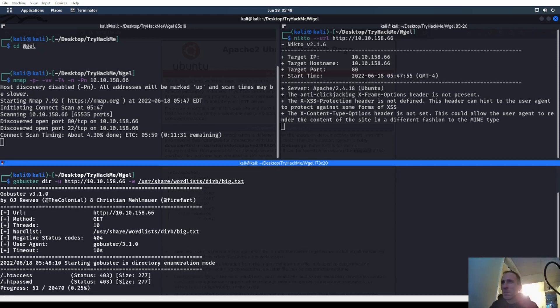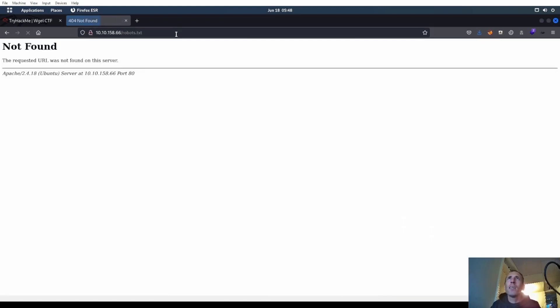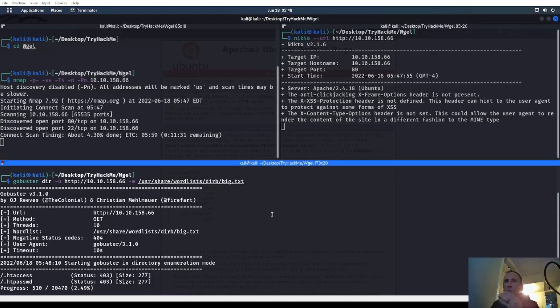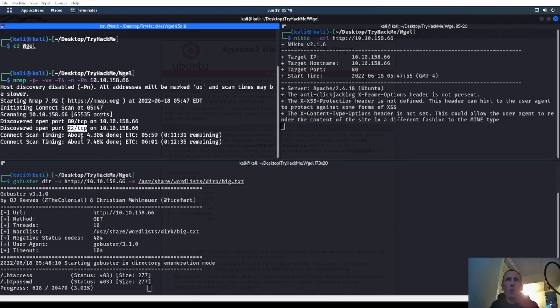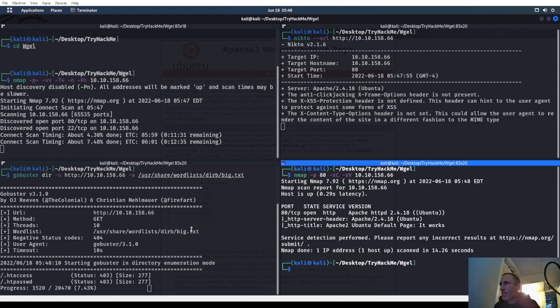Also manually enumerate - see if we have a robots.txt or anything like that. Robots.txt - nothing in robots. We'll let these guys go. So far we have port 80 and port 22. Running nmap with -p80 for the IP address, -sC -sV to run default scripts and figure out the version. It's the Apache default page - it works, Apache 2.4.